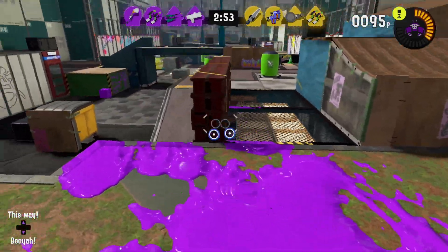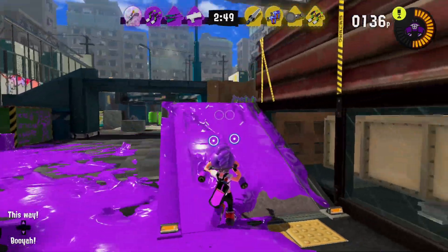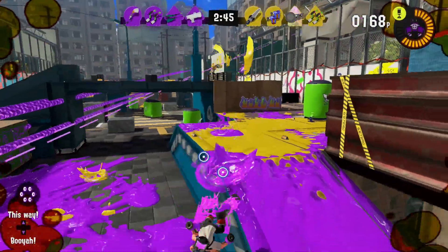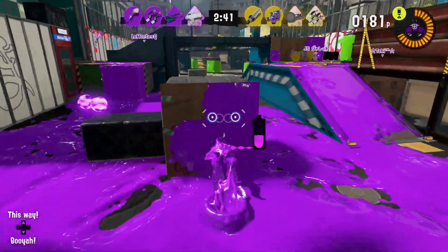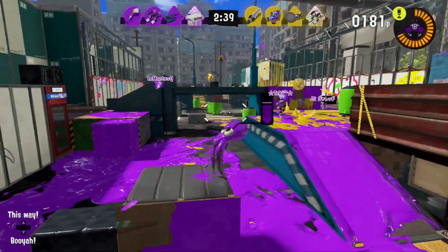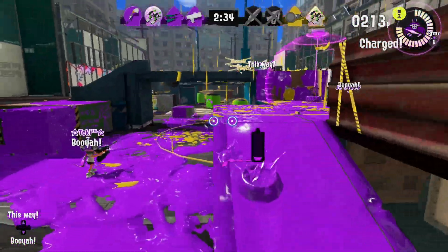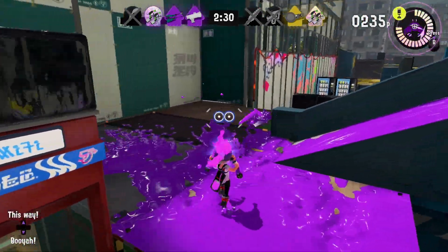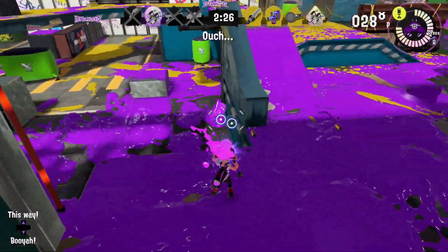Eeltail Alley reminds me of the Reef a little bit. I don't know the layout of this map very well but I can hit X to look at that. Let's go ahead and dodge roll. I think the stamper has burst bombs, gotta be careful. Oh, somebody took down two of them — maybe we can push in here. There's an ink rail it looks like, or was that an angle shooter?